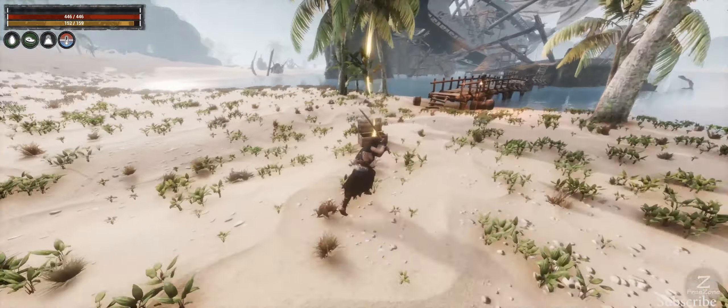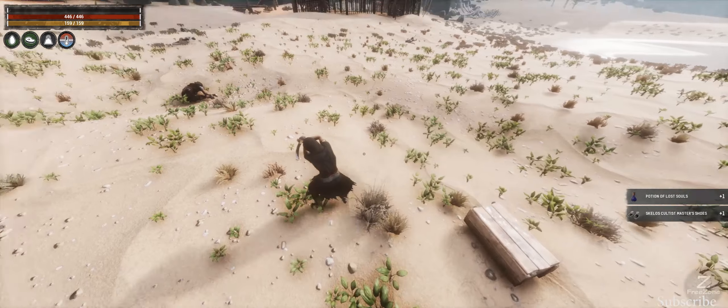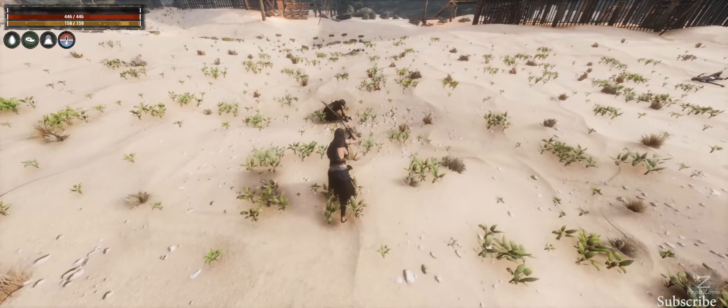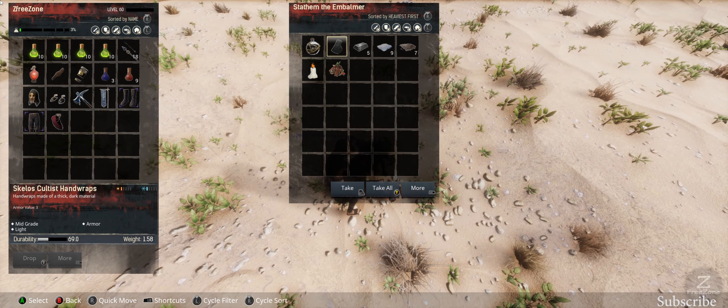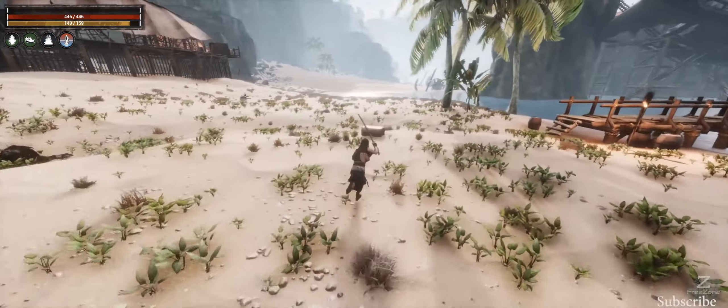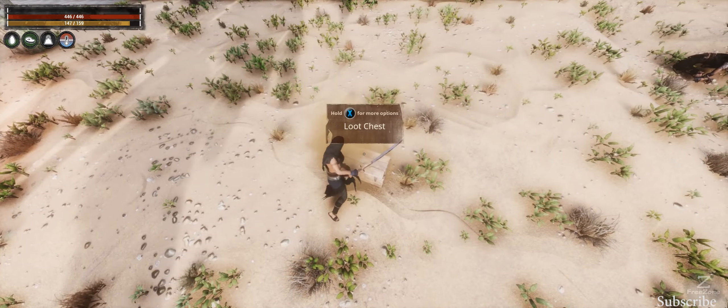When you kill the guy in the middle you can grab what he's got on him — it's not really much, nothing new. But in this box is going to give you the new loot. We've got some shoes which is nice, and I picked up a helmet just before as well. That's those guys — just bash them up, open up the box, and then you've got your stuff.